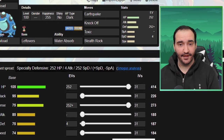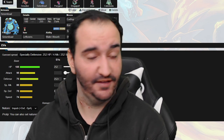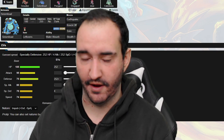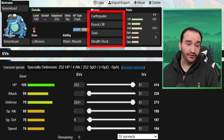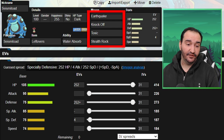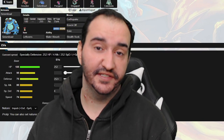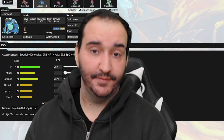Next Mon on the team is our other Ground type - Seismitoad. That Dracozolt is looking scary and I've got to make sure I can check it somehow. The combination of Seismitoad and P2 is going to allow me to work around it a little bit. I'm way more scared of Bolt Beak. We've got Earthquake, Knock Off which is really good against his team, Toxic for the Mega Salamence as I have no other way to touch it, and Stealth Rocks because they do quite a bit of work to things like the Mega Mons, Togekiss if it's not running boots, Blacephalon, and chipping away at Necrozma, Pheromosa, and Galarian Zapdos.